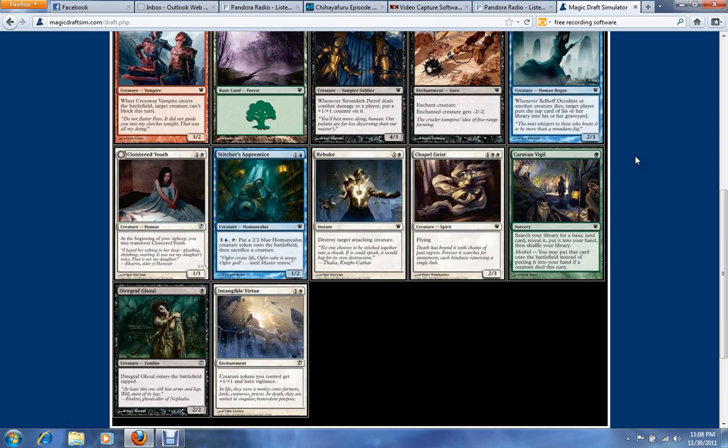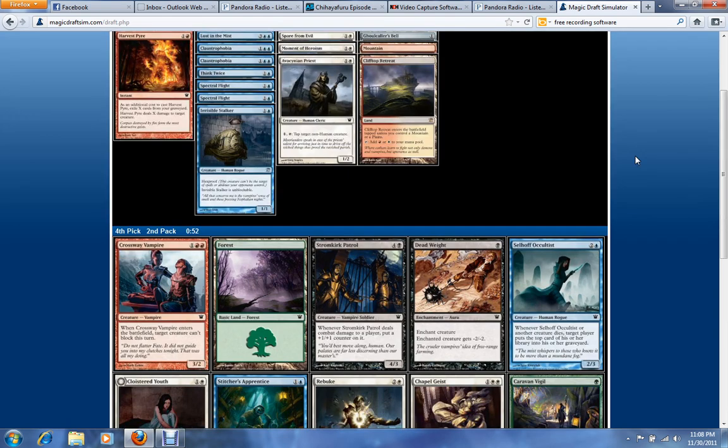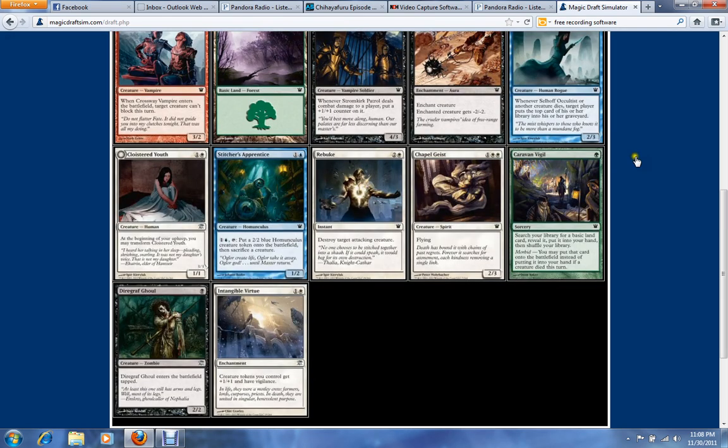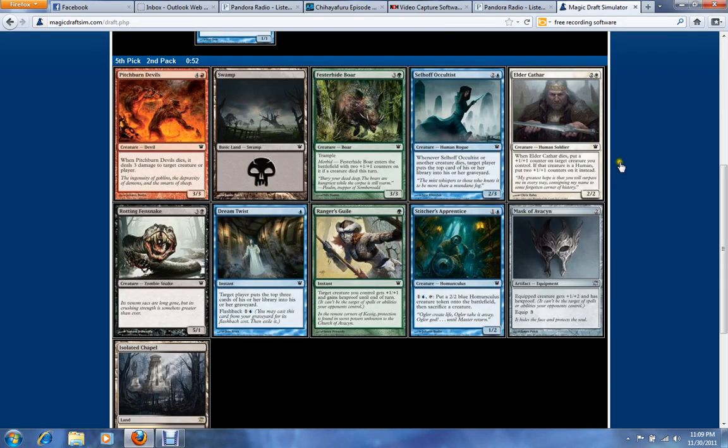All kinds of Deadweights everywhere. Probably going to go with Rebuke here — you can never have enough removal, I guess. It's between Elder Cathar and Pitchburn Devils. I personally like Pitchburn Devils quite a bit, but Elder Cathar helps with the Blue-White human strategy.